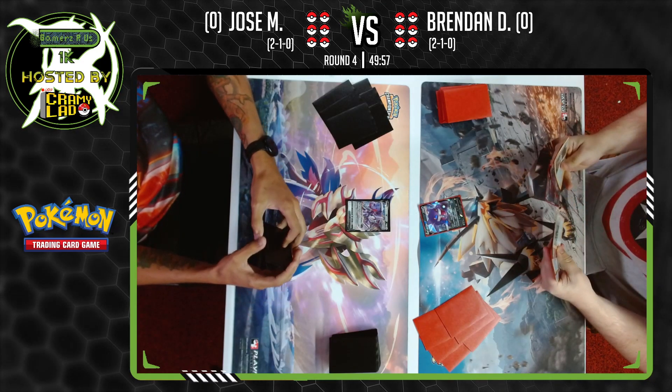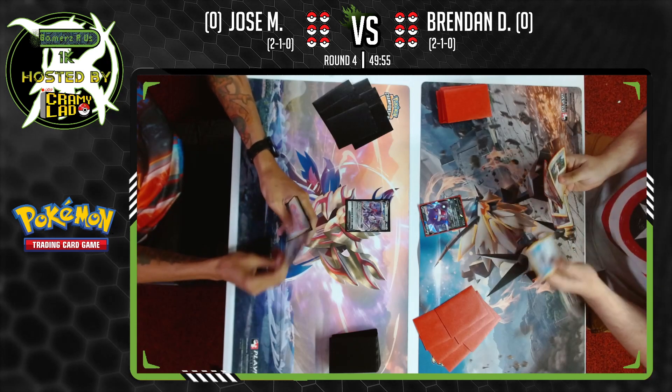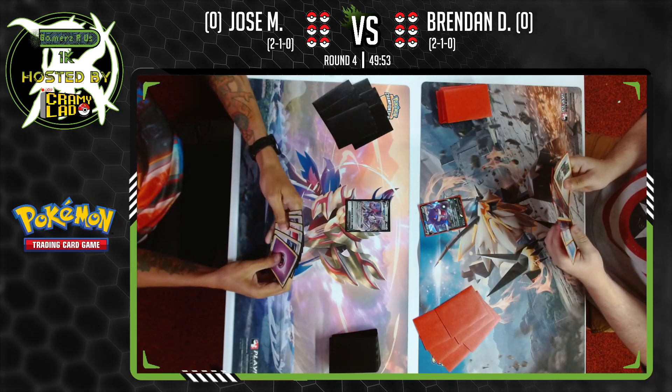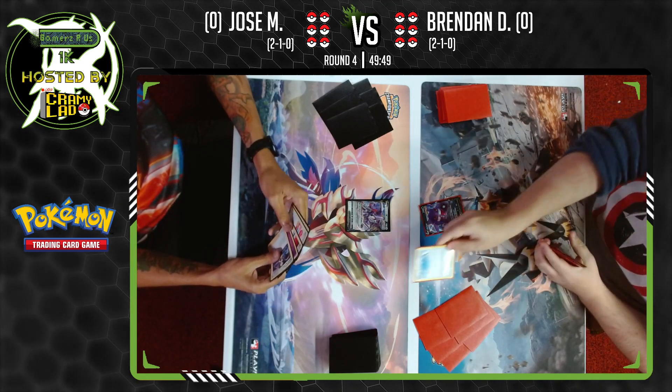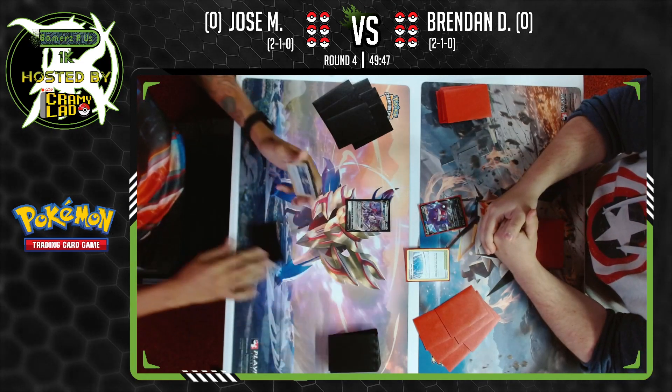Round number four is underway. We have Jose Marrero playing against Brandon Dixon. Brendan is starting us off on the right, playing Single Strike Gengar, and just a pass.